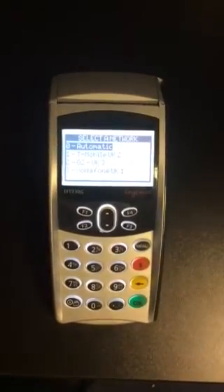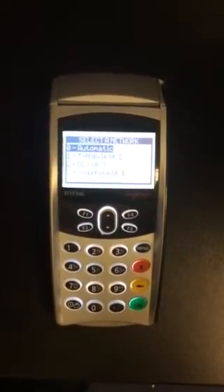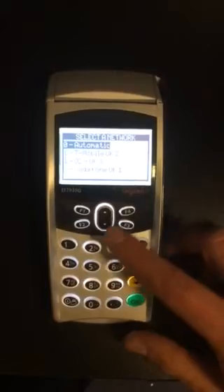You'll see the networks being displayed now: zero automatic, one T-Mobile, three Vodafone. What we're going to do is select T-Mobile, just to ensure that the SIM card is designated for that particular network. So we'll press number one, and then press OK.